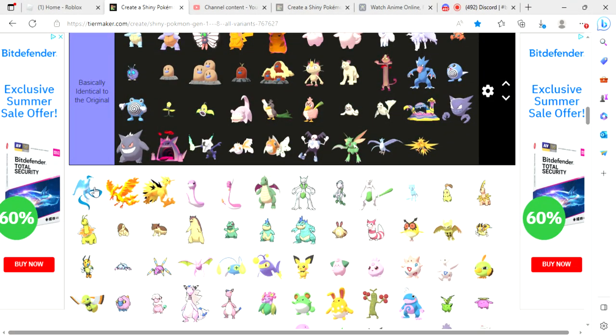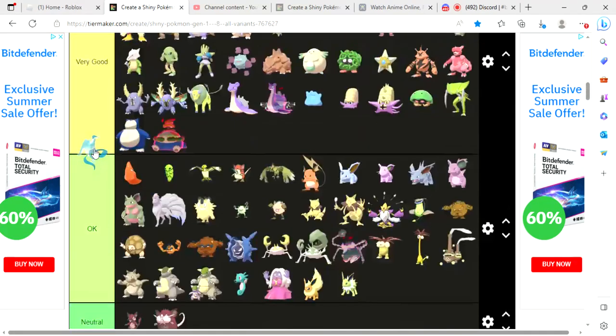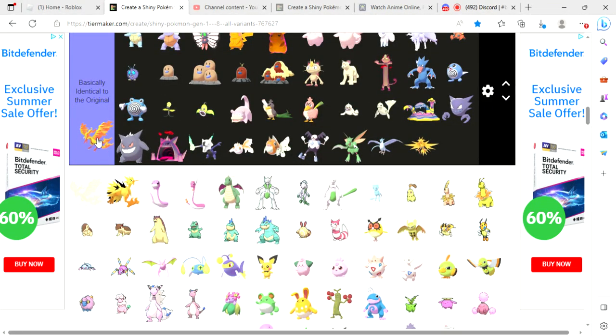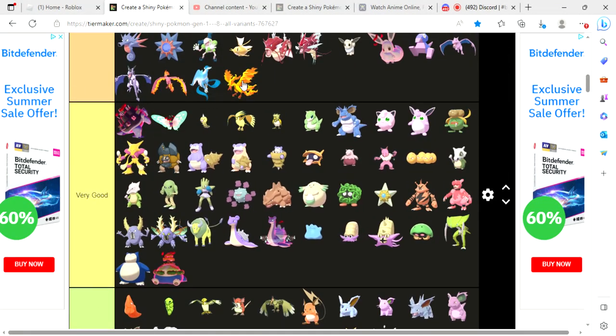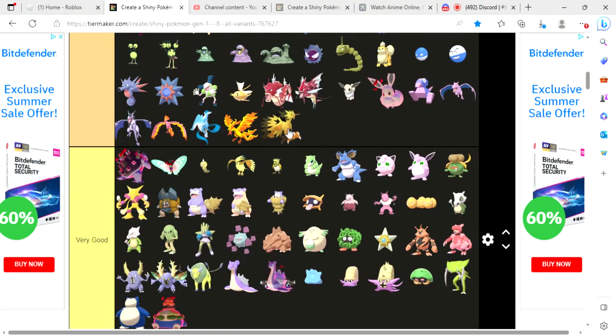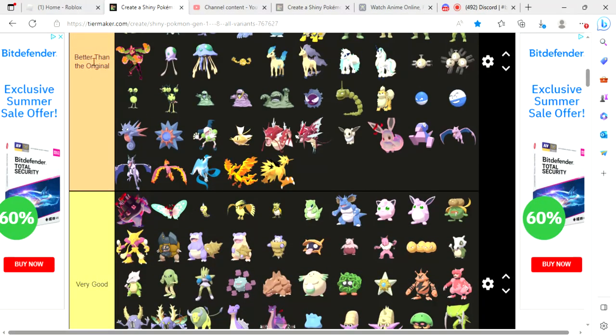Then the shiny Galarian Articuno, Moltres, and Zapdos: the original Galarian Articuno is purple, the original Galarian Moltres is black because it's a Dark type, and Galarian Zapdos would be an orange-ish color. All three of these shinies are better than the original, so that's where they go.